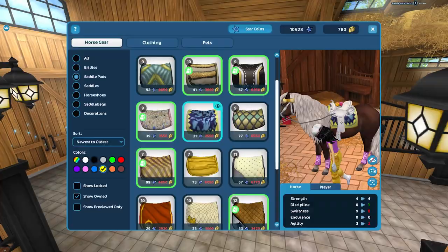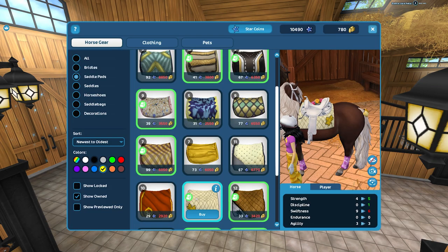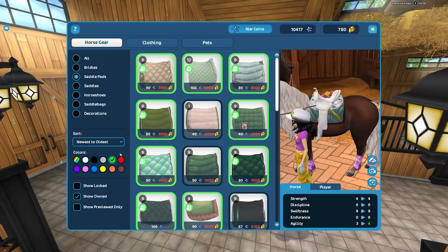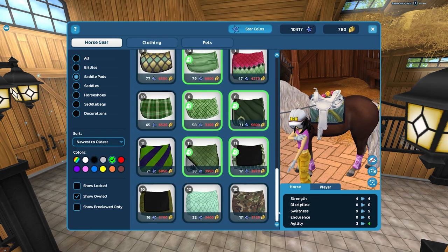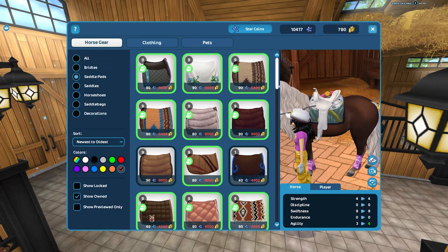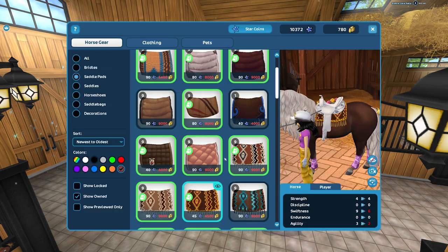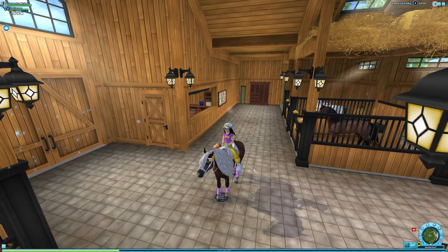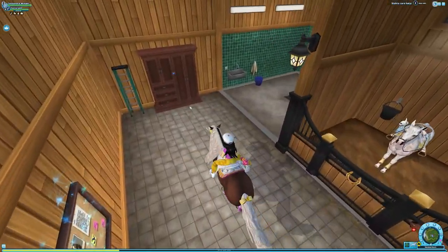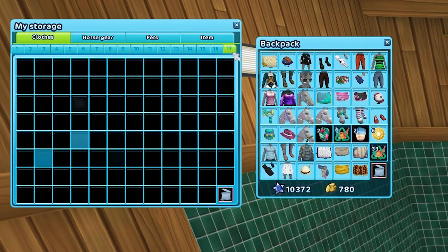Let's spend a couple more Star Coins - maybe a bit of yellow. Is there anything yellow? I feel like I don't own all the yellow things I'd like. I'm gonna buy the one with the leaf and then I'm gonna buy this yellow one because it's yellow. Some things are just lacking in Star Stable - not enough colors. Let's buy the rest of the western saddle blankets I don't own because I've been wanting to buy them for a while.